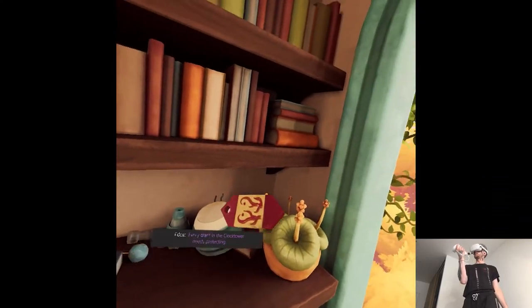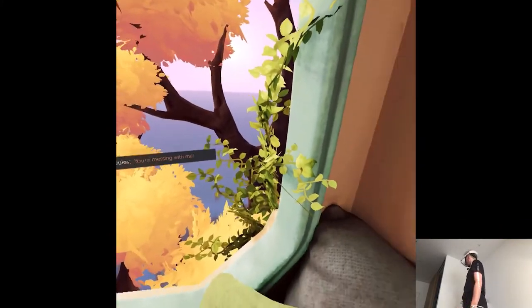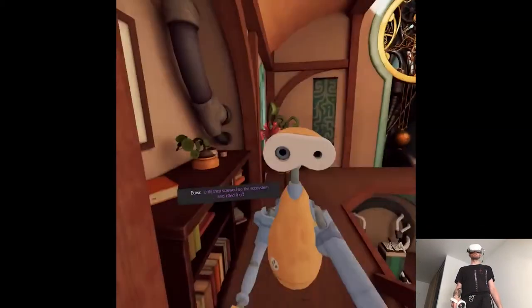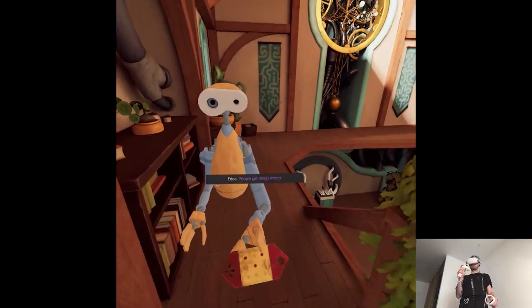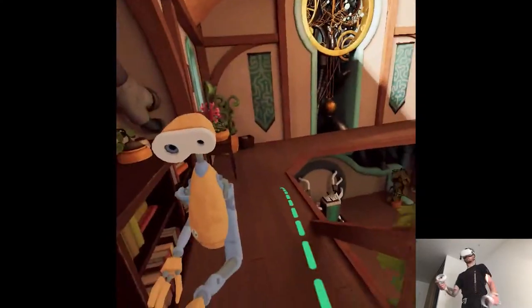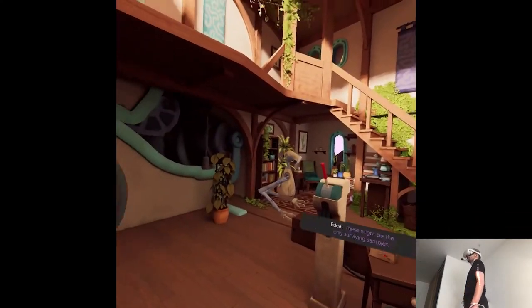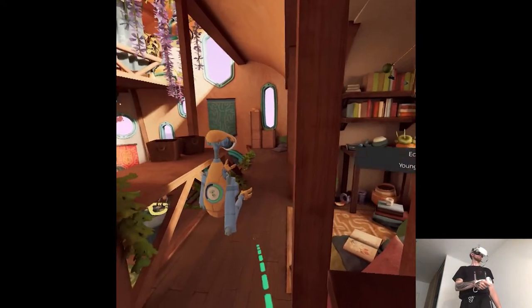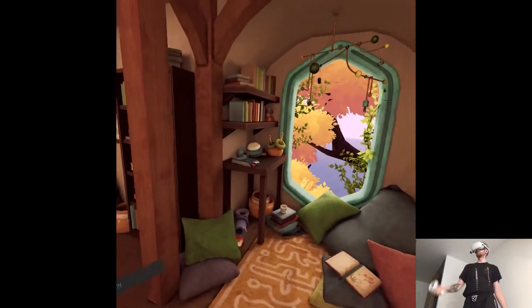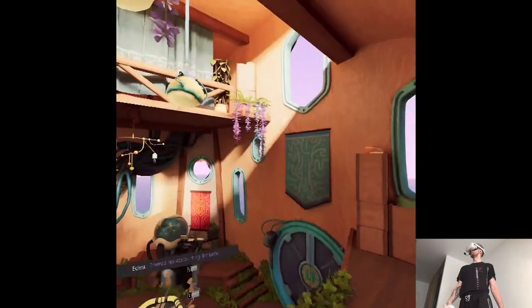Every plant in the clock tower needs protecting. Take this one — on Zenasha it could grow 20 feet high. You're messing with me. I don't mess, Jules. It was their staple crop, until they screwed up the ecosystem and killed it off. An Anashan farmer sent seeds here — these might be the only surviving samples. Try it. It's bitter. They ate this? They loved it. There's no accounting for taste.